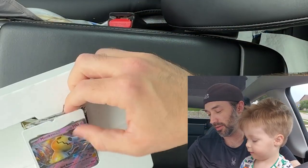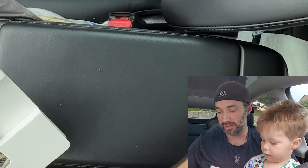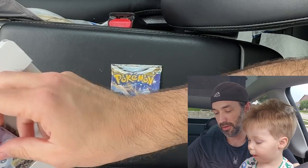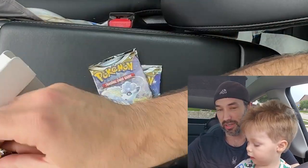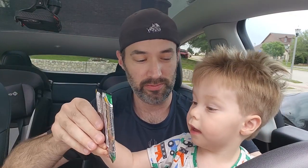So inside you get the Mimikyu EX card, you get Silver Tempest, you get Silver Tempest, and you get Evolving Skies — and a code card which I just dropped. You want to open that one? Yeah, okay. Let's open this one and see what we get.